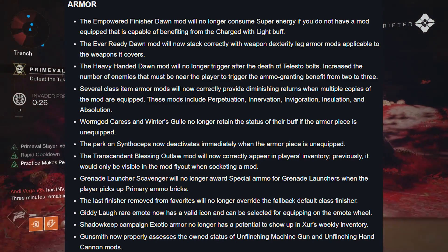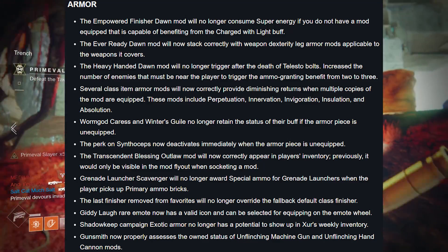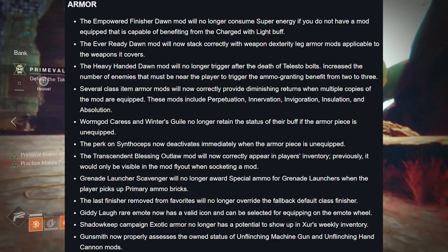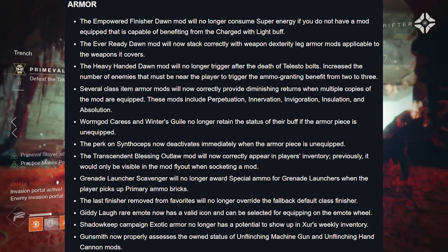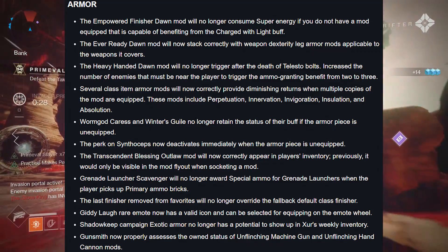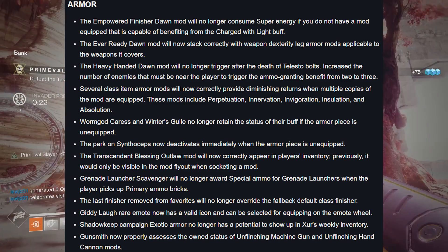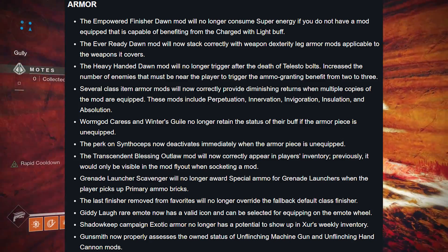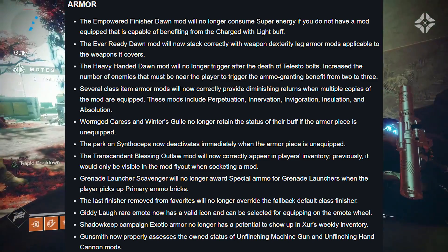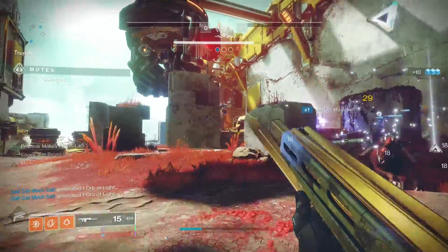Worm God Caress and Winter's Guile no longer retain the status of their buff if the armor piece is unequipped — maybe we can actually use Worm God Caress now. The perk on Synthoceps now deactivates immediately when unequipped. The Transcendent Blessing Outlaw mod will now correctly appear in players' inventory. Grenade Launcher Scavenger will no longer award special ammo when the player picks up primary ammo bricks. The Last Finisher removed from Favorites will no longer override the fallback default class finisher. Shadowkeep Campaign Exotic Armor no longer has the potential to show up in Xur's weekly inventory.